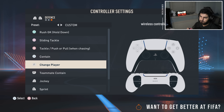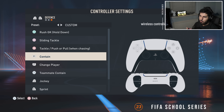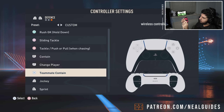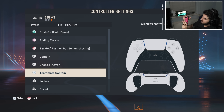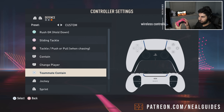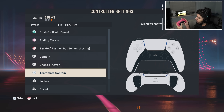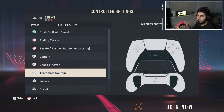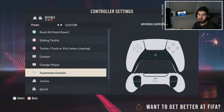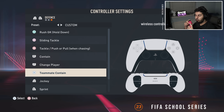A lot of pro players replace teammate contain with normal contain. Teammate contain in theory is hard to use while holding the running jockey button - you'd have to use index or middle finger and get your index finger above the R1 button. You'd have to hold the controller in a very weird position. But naturally when defending, since you're not pressing tackle as much and you're switching with the right stick, you can use teammate contain because it's closer to the analog stick.